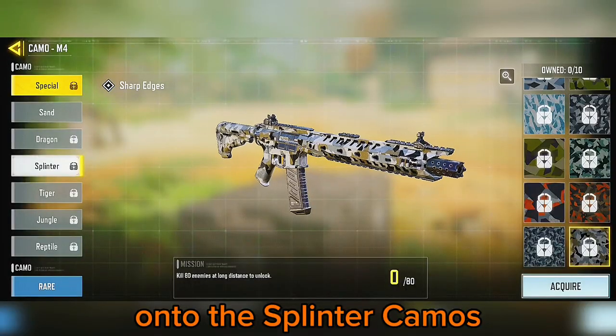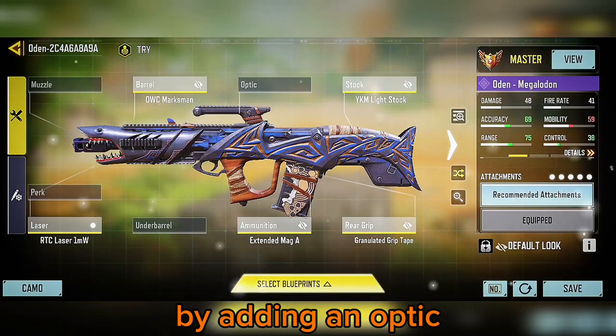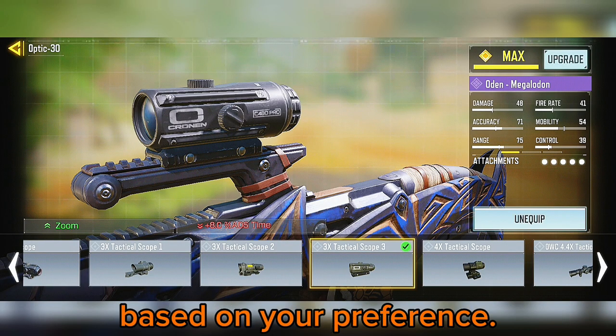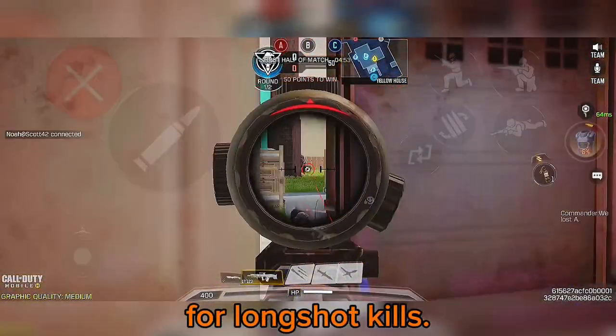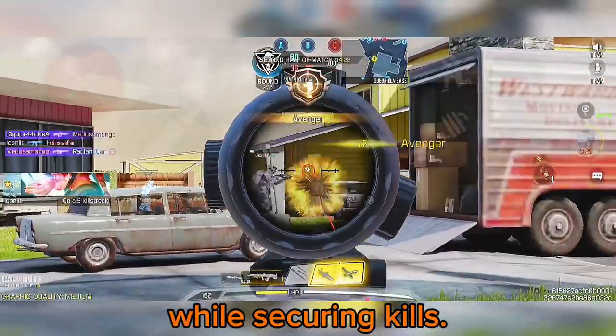Now onto the splinter camos, which demand 80 long distance kills. Reset your loadout by adding an optic to your gun. I prefer the 3x Tactical Scope, but you can choose based on your preference — the goal is to have a zooming scope. Play domination in Nuketown and position yourself for long shot kills, remembering to maintain distance from enemies while securing kills.